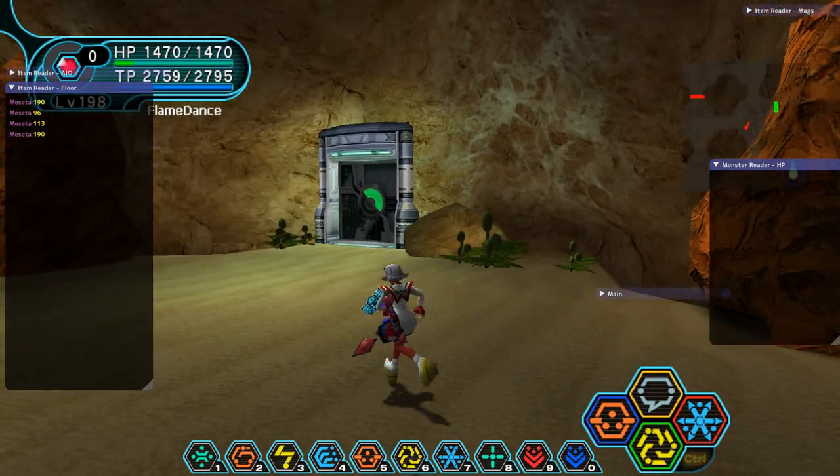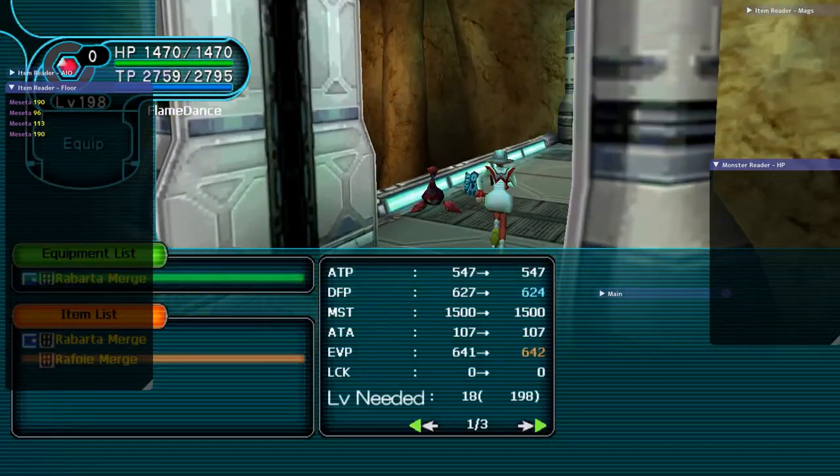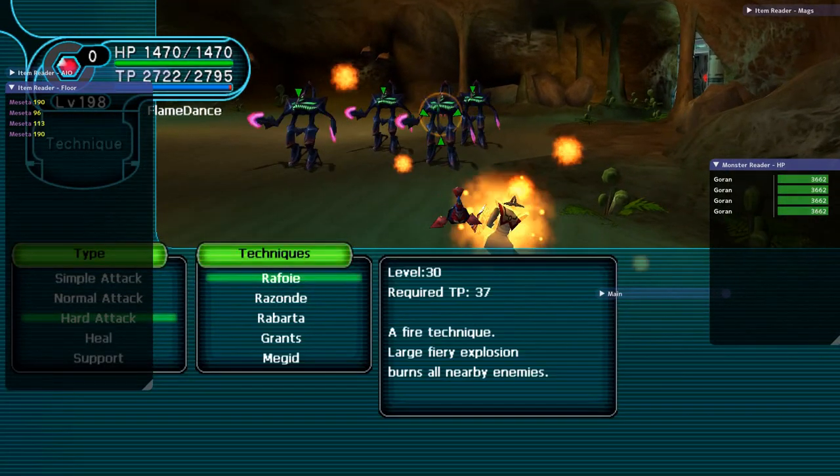You have to clear most of the quests to get them if they drop anything good, but they can have weapons, photon drops, photon crystals, so I do think they're actually very worth breaking.